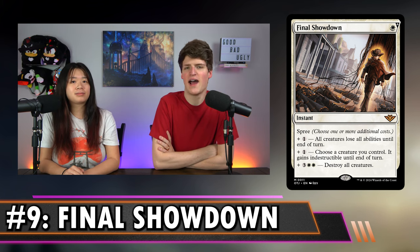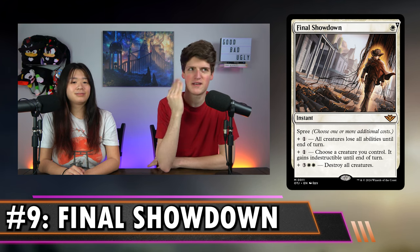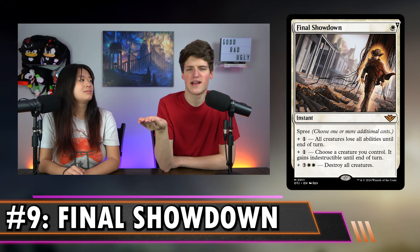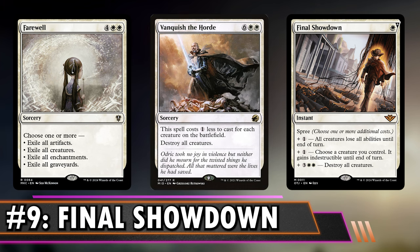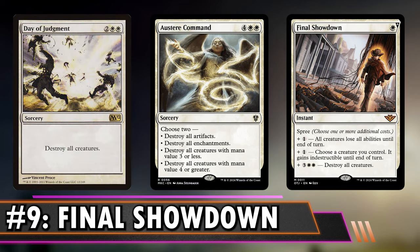I really want to try this in my deck that wins with Vicious Shadows — having an instant-speed board wipe on hand could be super interesting. My only problem is I don't know where I'm supposed to play this because white has such good board wipes. I've got Farewell, Vanquish the Horde, Tragic Arrogance, Austere Command. Even the four-mana Wraths are way cheaper than this. I'm almost sick of having such good options. I think if you're building on a budget, or you have a lot of instant synergies in a draw-go style deck, this could be sweet.